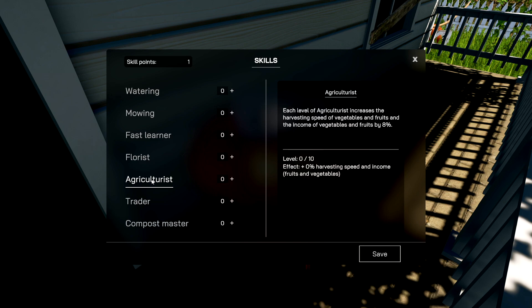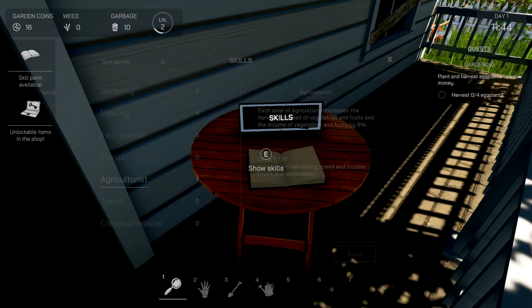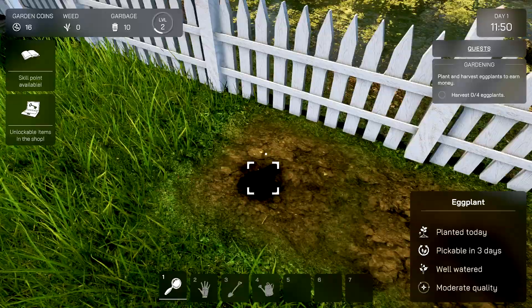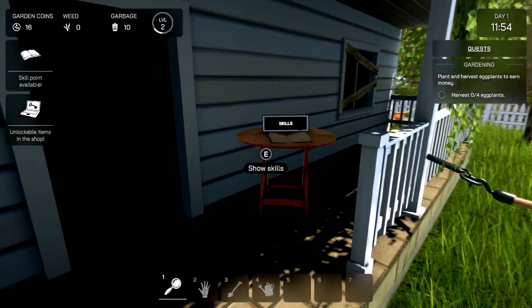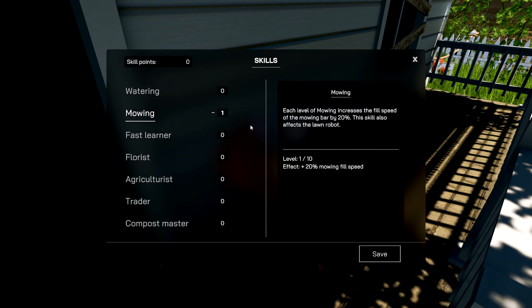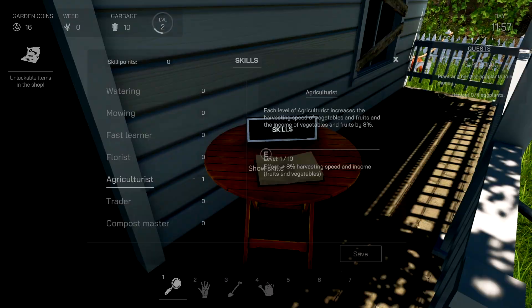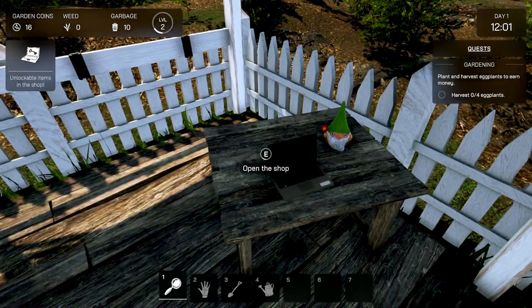What does this do? Each level of Agriculturalism increases the harvest speed of vegetables. Can I pick up the star and trash? Do I have to be that patient and wait this out? "Well watered, pickable in three days" — I guess it's after the fact. Skill points still available — how many skill points do I have? There's another skill point too. Let's make mowing faster. Oh — I didn't bother clicking on it and accepting. There we go, now we've saved it.